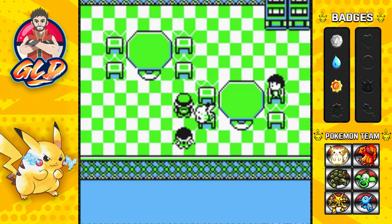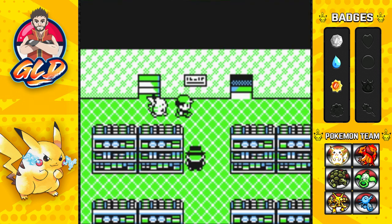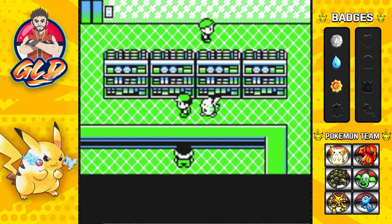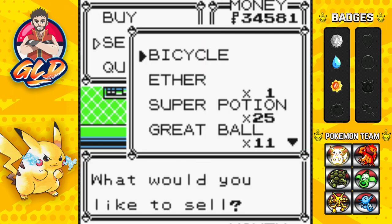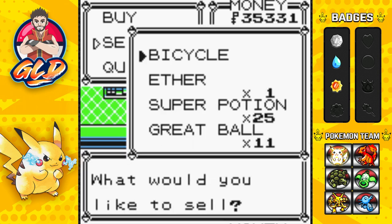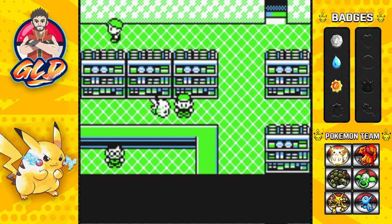If you give her a Lemonade you'll get TM49, which contains Tri Attack. Now there's one more thing to do — if you buy yourself a Poke Doll it will be useful for something else too. Our inventory is full, so I'm going to toss the Hyper Potion and grab the Poke Doll.